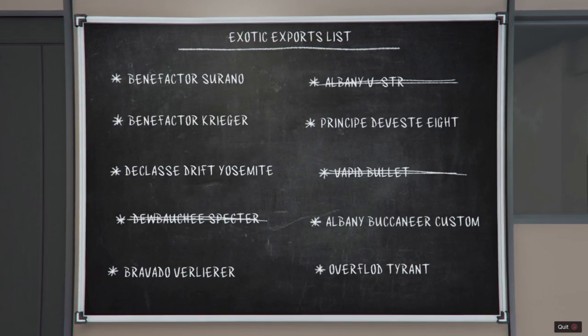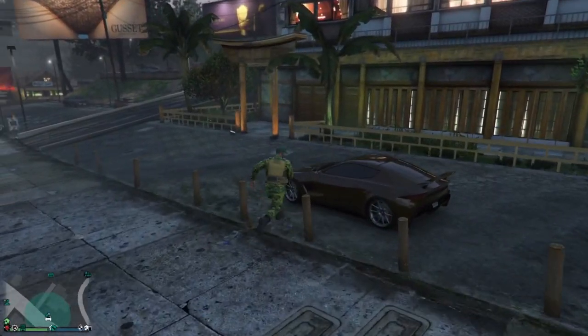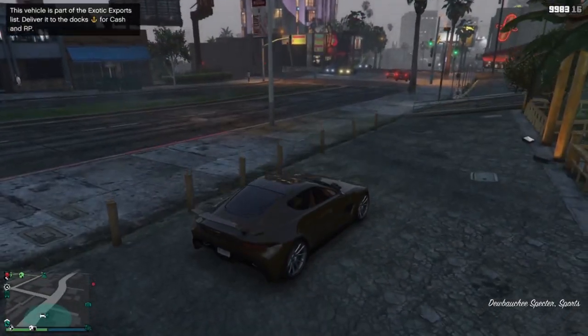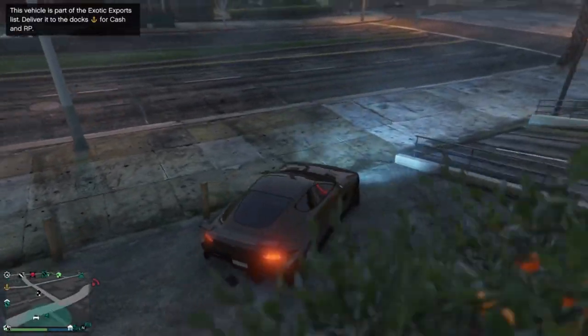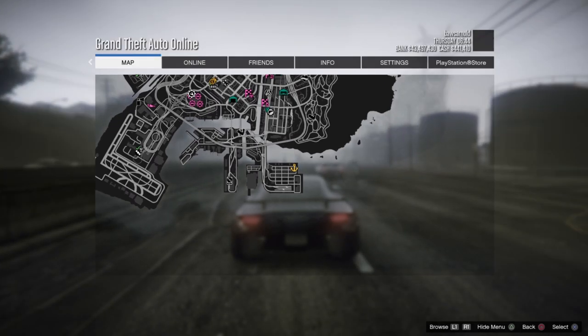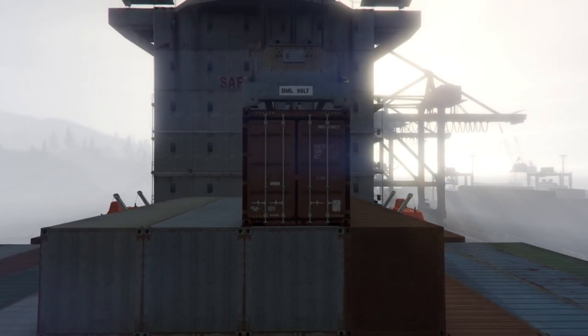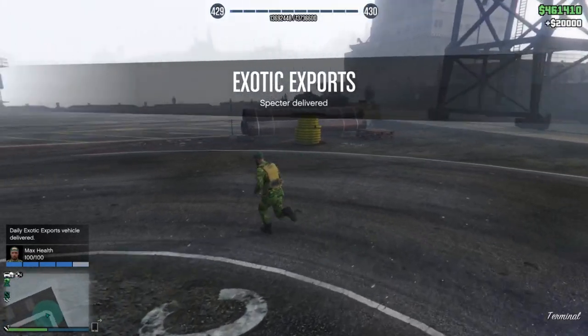The last part of the auto shop business is the exotic cars — the simplest one. You get a list of 10 cars that updates each day. You find these cars in free mode and deliver them for 20k each. Some are rare cars like the Krieger or Verlierer that you won't normally see on NPCs. When you're driving around, a blue dot appears on the map indicating one of the listed cars. Just take it — no cops — and bring it to the docks marked in yellow on the map.